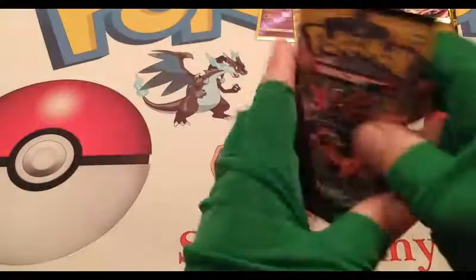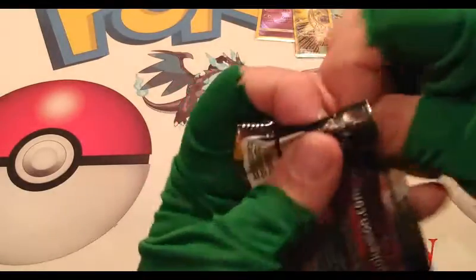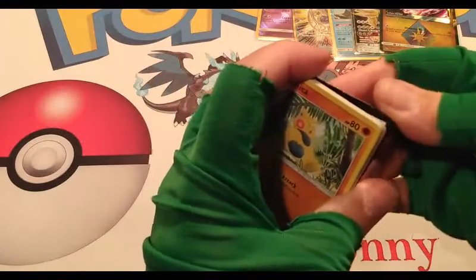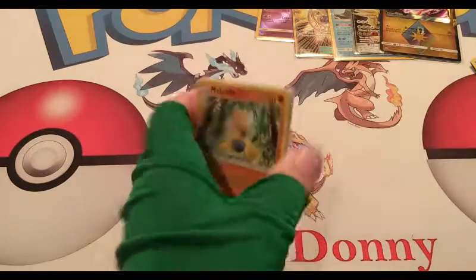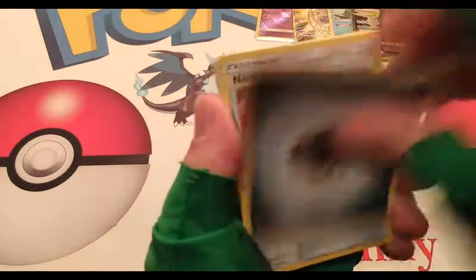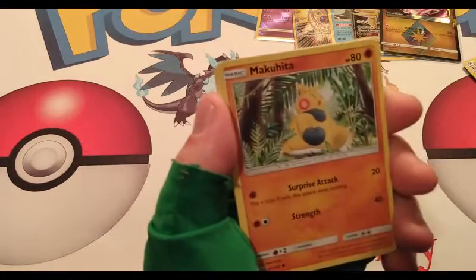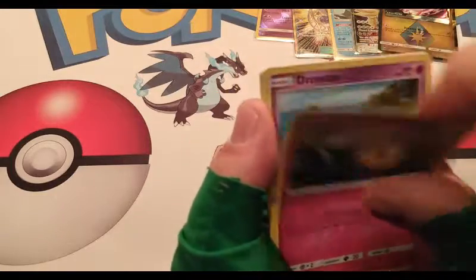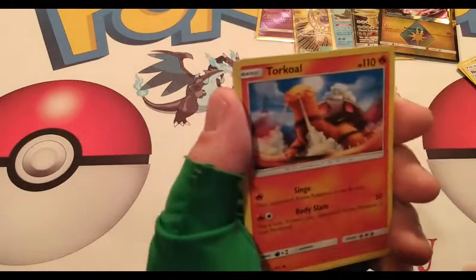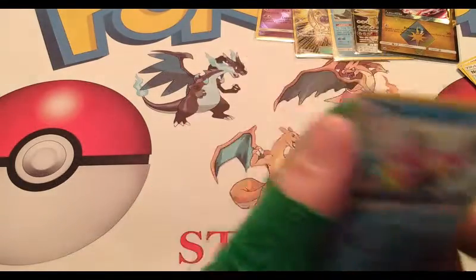Alright, last pack — can we get some last pack magic? We already got a lot of great pulls so if we don't, I'd still be fine. It's been a good opening, it's been fun — going back to some Sun and Moon sets, some of my favorites. We got a Steel Energy, a Nest Ball, a Raaquaza, Professor Kukui, Makuhita, Cutiefly, Rowlet, Torkoal. Reverse Common of a Spearow, and our last Rare is a Bruxish Regular Rare.